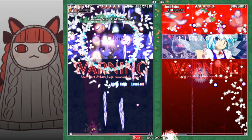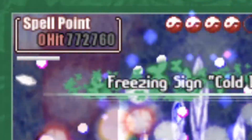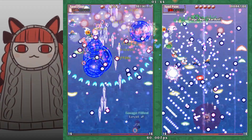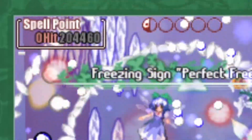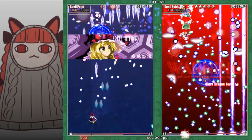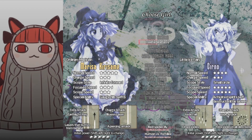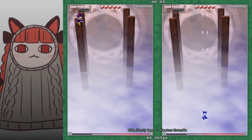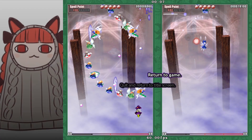If you exceed 500,000 spell points, you can't send any more bosses. So in PVP what you want to do is either stop shooting for a little while to let the bar run out, or you can take an intentional hit — that's usually not recommended, but spell points do reset when you get hit. Mostly it's best to just stop shooting for a little while and let the white bar below the spell points run down to zero.